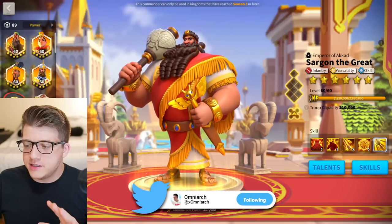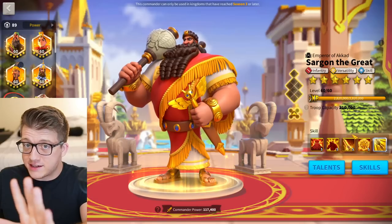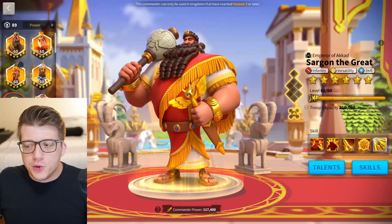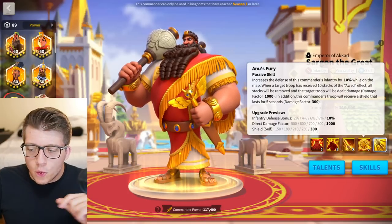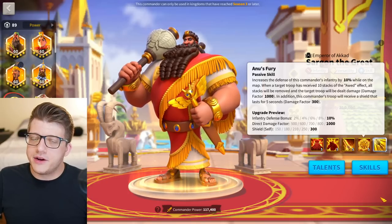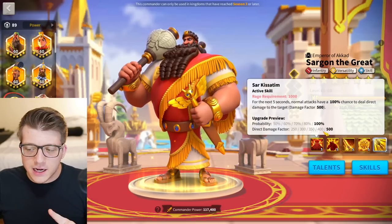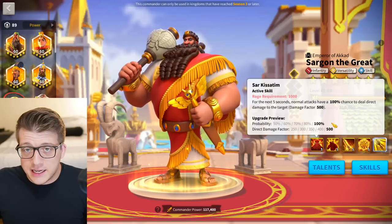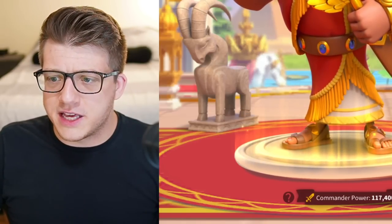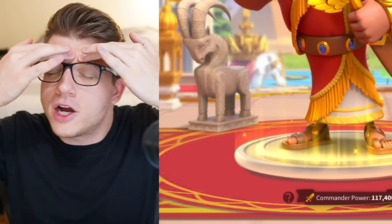Next up for infantry is Sargon, and this is a really good commander at 5510. This is a unique scenario — you don't want to unlock the fourth skill unless you're going to use Sargon as a primary. His active skill deals 2500 damage factor if you can stay connected for five seconds, which with march speed reduction these days is easier than players think.